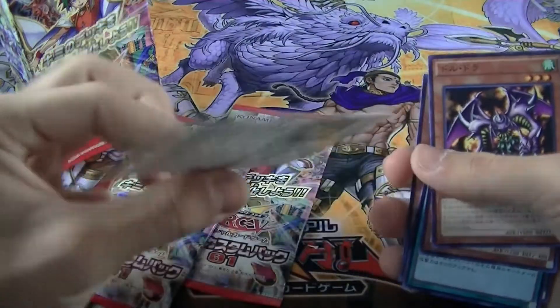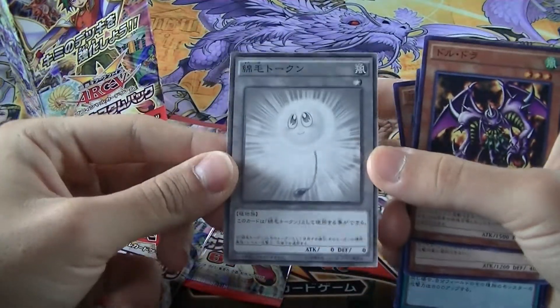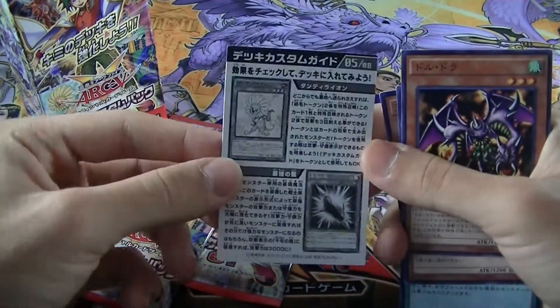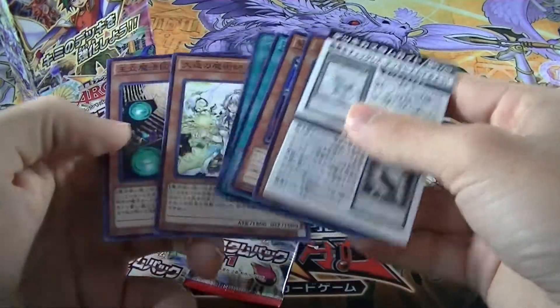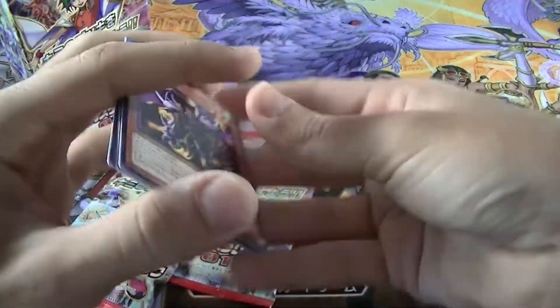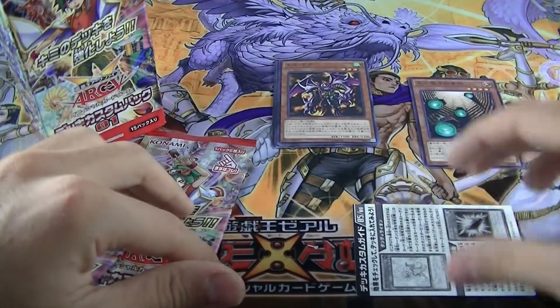And then there's a special... okay, this is some sort of token! And this is a rulebook thing. Pretty nice. So we'll be putting our Parlor Rares here, our common cards here, and the rulebook ones here — because it looks cool.